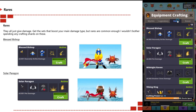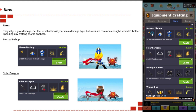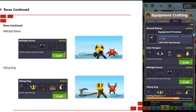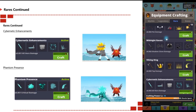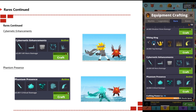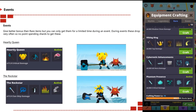Here are all the rare sets currently in the game as of the 3.1 update. The Blessed Bishop gives 5.951x heavenly strike damage. The Solar Paragon gives 5.951x pet damage. The Midnight Raven gives 5.951x shadow clone damage. The Viking King gives 5.951x tap damage. The Cybernetic Enhancements gives 5.951x all hero damage, and the Phantom Presence gives 5.951x critical damage.